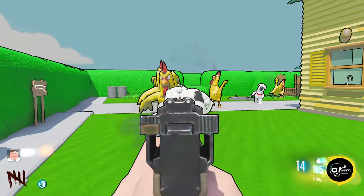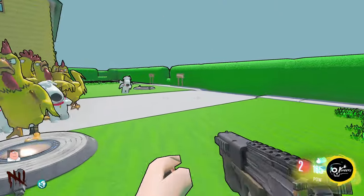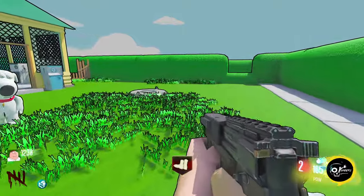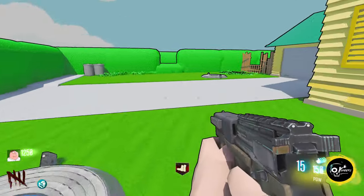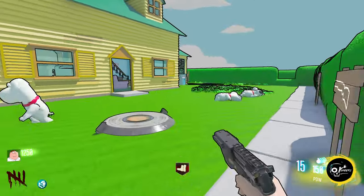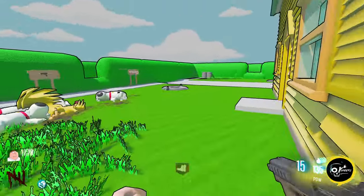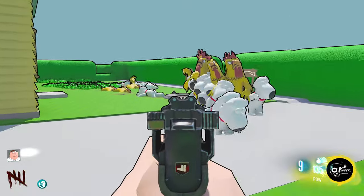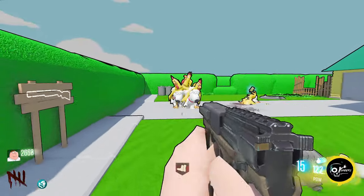If I can get Juggernog or something that'd be super nice. Stamina Up would be nice too - I feel like I'm running kind of slow. It's like the zombies are just as fast as me. Brian is shorter than the chicken, so it's like going against Nova Crawlers on Kino and then the regular zombies are the chickens.